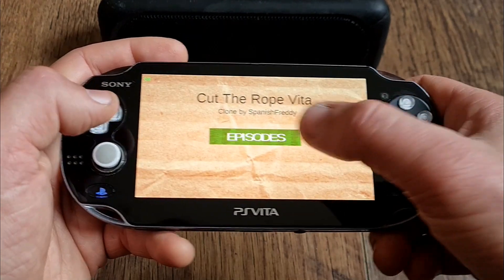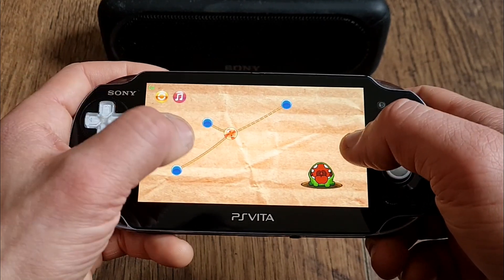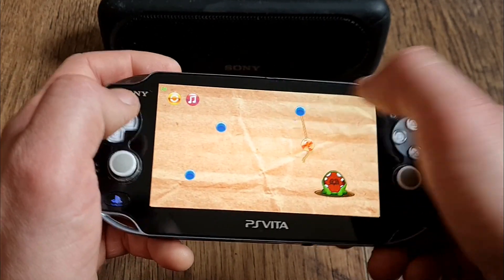Fourth is a clone of Cut the Rope by Spanish Freddy, made in Unity. For now there are only three levels available, but hopefully more will come in the future.